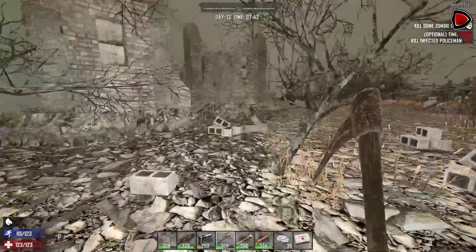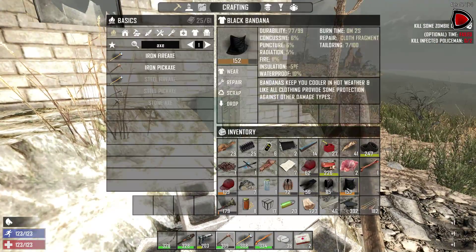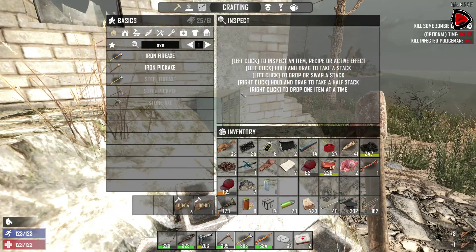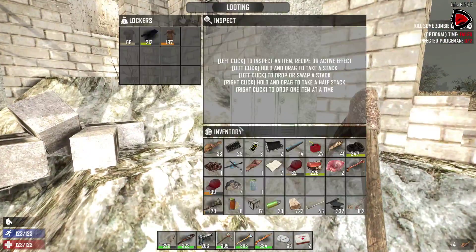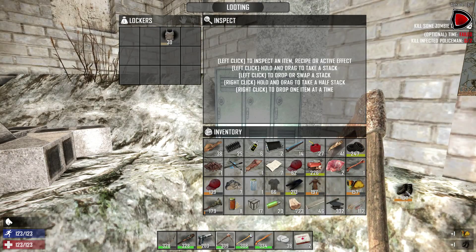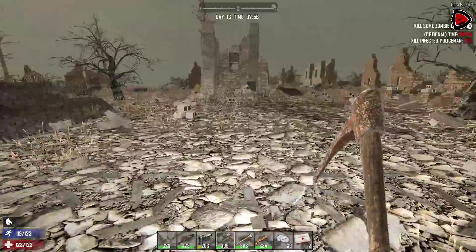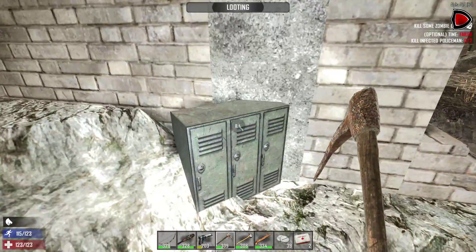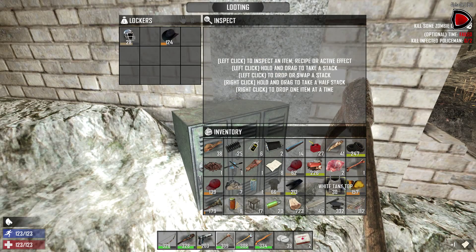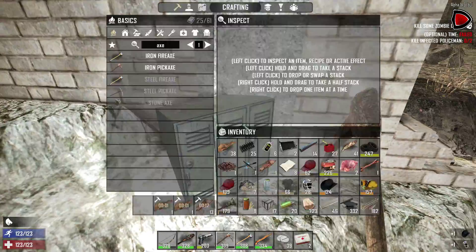Hey buddy, hope you don't mind me going over here. Lockers. Scrap, scrap, scrap, scrap. Sorry about that — I know you were trying to find me. These are all locker ones. I think I have enough cloth, so unless there's something really nice in these... Leather duster — scrap. Scrap. They're too close for comfort.